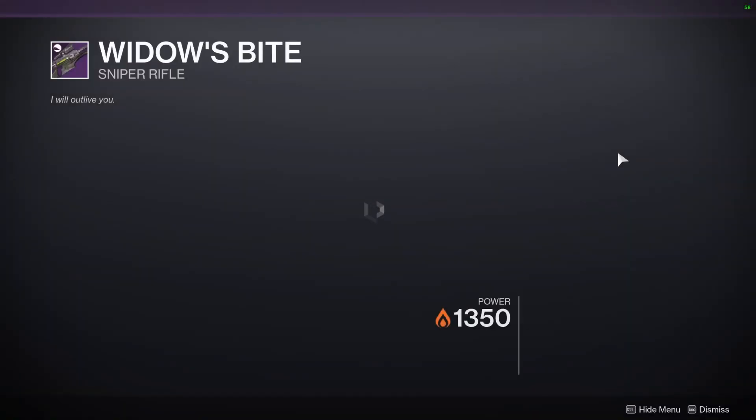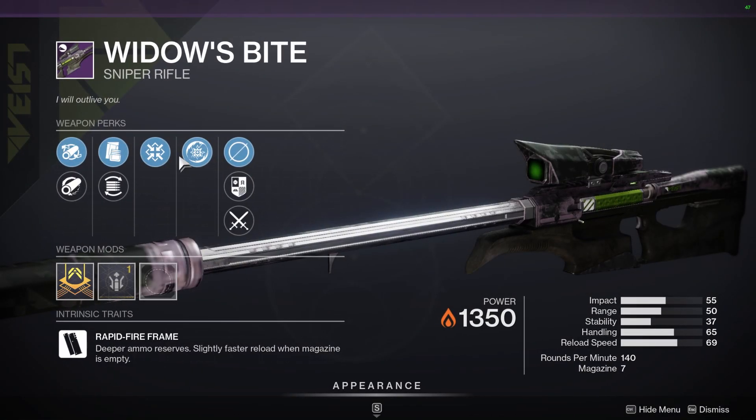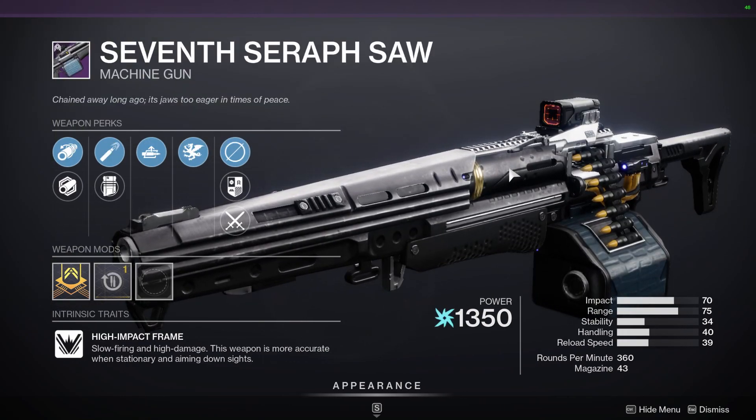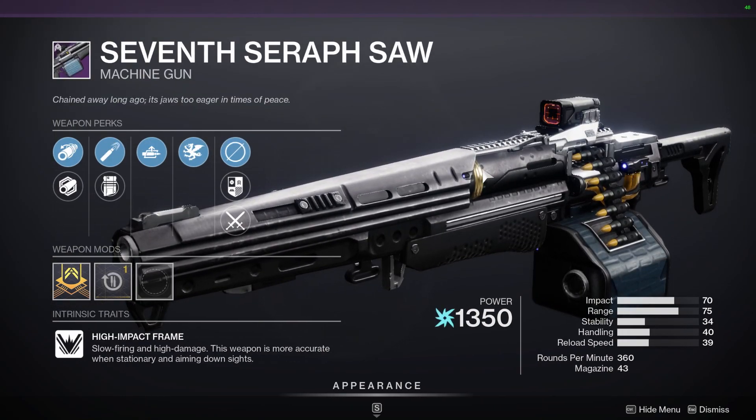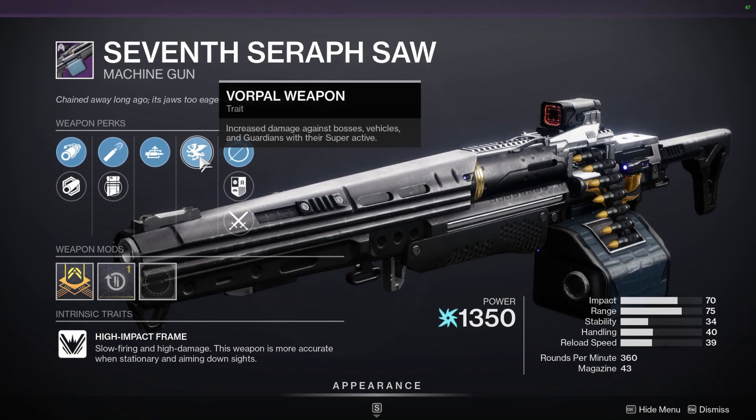And then we have a Widow's Bite — I would definitely like this if it had Clown Cartridge and Firing Line. We have the 7 Seraph Saw LMG, and if you remember, next season we are getting an LMG buff, which is going to be pretty nice. So this thing with Vorpal Weapon might be worth it.